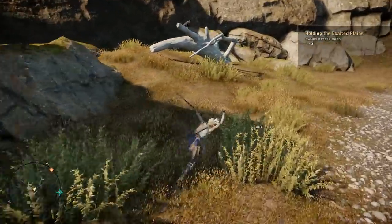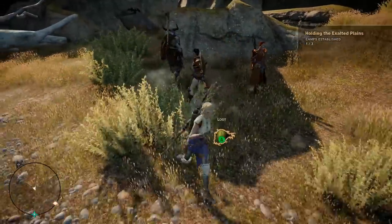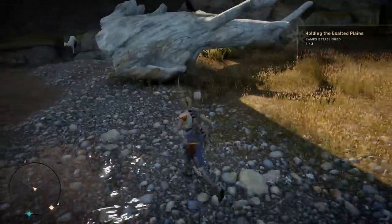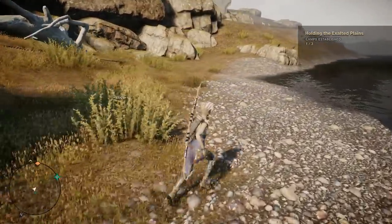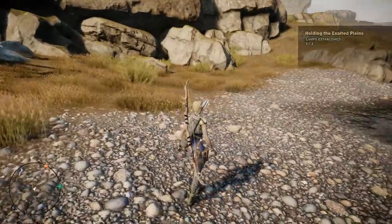That rift is literally right here — you can see the loot that generated from killing the rift. But if you are just too low level to deal with it, just run past it, get up here, loot the bow, and run out. You may die in the process, but at least you get the bow and you won't have to deal with the enemies until you are high enough level.